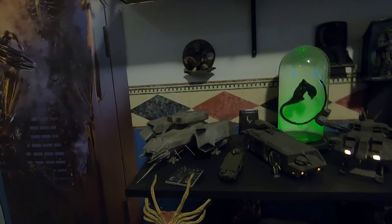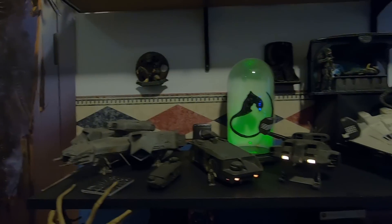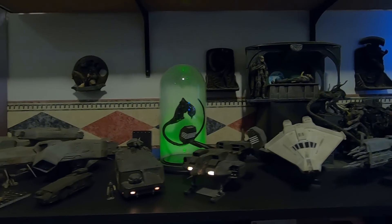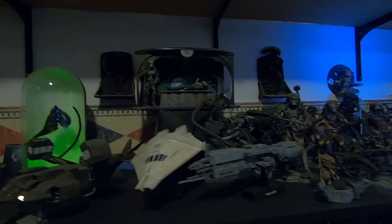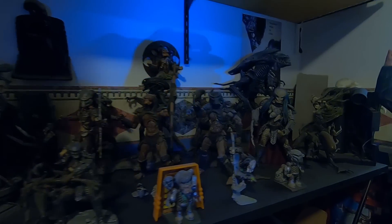Down here I've got some of my ships: the Nostromo, my APC, Sulaco, the Narcissus. And over here are just predator figures and alien figures that you would buy in the store.